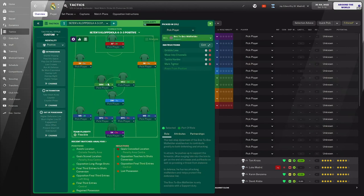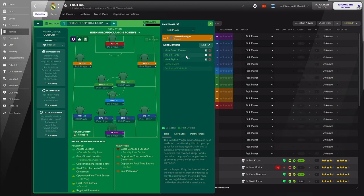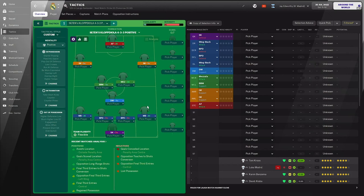In front of the defensive midfielder is a box-to-box midfielder on support: dribble less, move into channels, tackle harder, and mark tighter. Next to him is a Mezzala on attack with instructions to dribble less, shoot less often, tackle harder, and mark tighter — pressing even from an attacking midfield position. On the left is an inverted winger on support: cross aiming to centre for the advanced forward, get further forward, tackle harder, mark tighter. On the right another inverted winger on support with more direct passes, tackle harder, mark tighter — less crossing. Finally an advanced forward with more direct passes and mark tighter. Although we're playing short passing, the idea is to get the ball penetrated into the opposition third as quickly as possible for the advanced forward to finish.